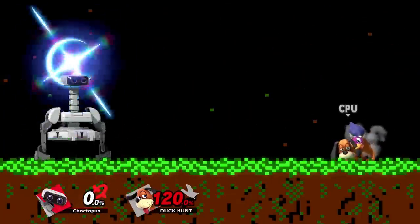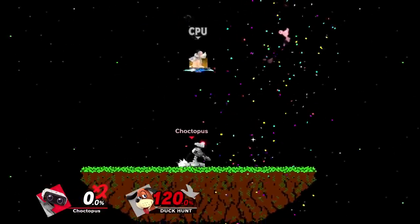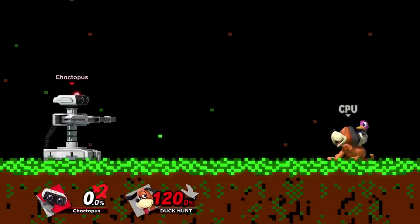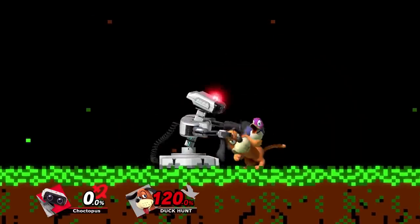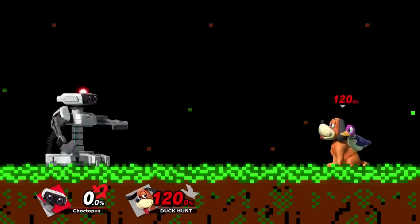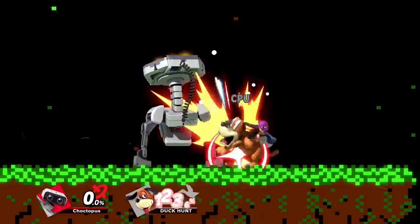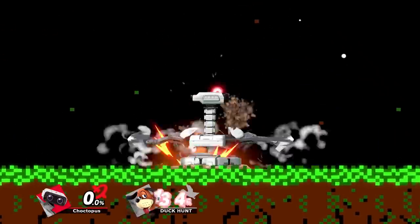ROB's up smash uses his boosters overhead. This is a great kill option, especially at higher percents, because it pulls from the side — so you can use it from the front and from the back. It connects really well into ROB's down throw, because his down throw buries. Especially against opponents that are not good at mashing, you can bury them and use an up smash to kill. It has great range as an anti-air, and it's also a great out-of-shield option — if your opponent uses an unsafe attack on shield, you can pop an up smash and kill them.